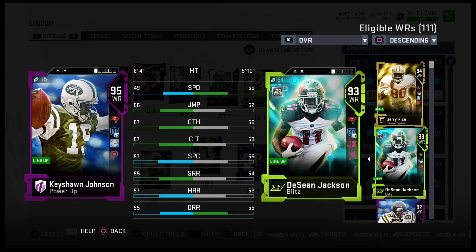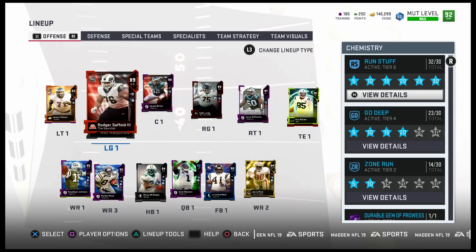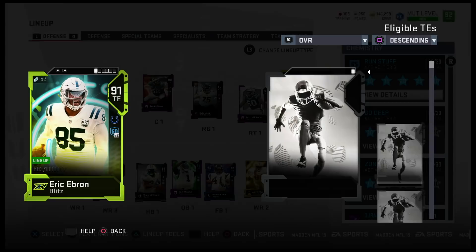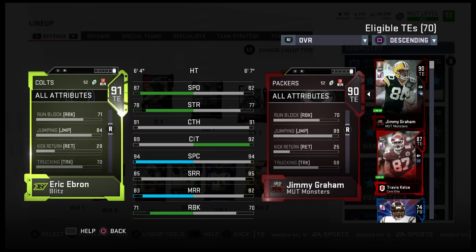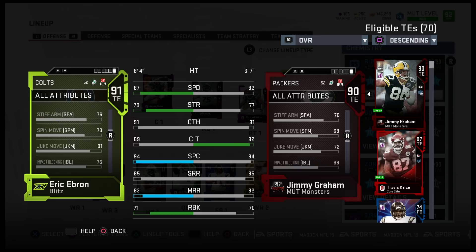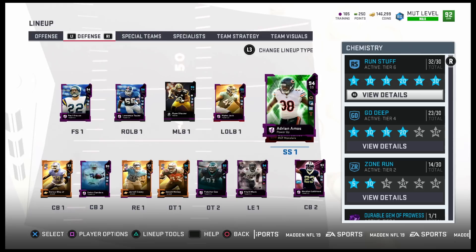Spoiler alert - the next video will be DeSean Jackson, but in this gameplay it'll be strictly Keyshawn, Moss, Jerry Rice, and Eric Ebron. I had to get Ebron - he's got 87 speed. I want to put Sprinter on him but wish he had a power-up. Jimmy Graham is still on the team because of his 6'7" height, and Ebron is my receiving tight end. Defense is the same but we added Sprinter to pretty much everyone.